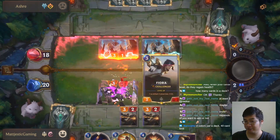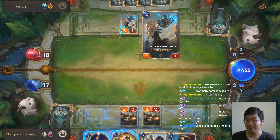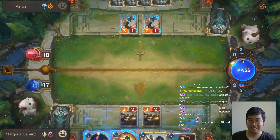He breaks the shield and hits first — that's what I worry. By doing so I lose my Fiona; they attacked first. 2 cards per deck, 40 card deck, that's right. And we just cop it. Off-played.